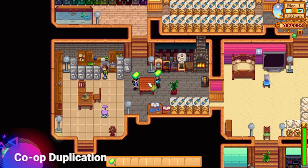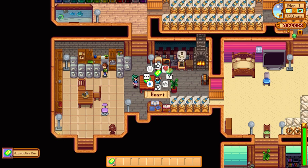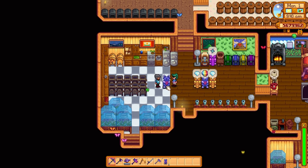Next, let's talk about item duplication using co-op. If you place an item on a table and you and your partner click on it at the exact same time, you will duplicate the item. We're using radioactive bars here, but you can use any item that goes on a table — you can duplicate a Prismatic Shard, a Galaxy Soul, or even iridium-quality Ancient Fruit Wine. This means you can make an absolute ton of money even from day one.